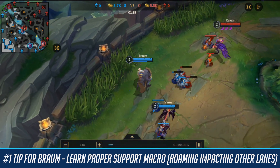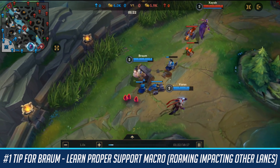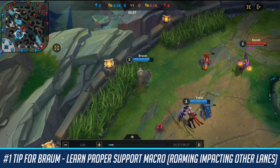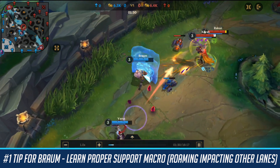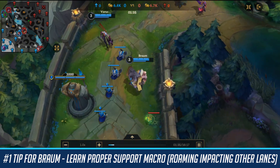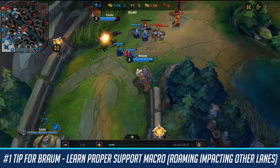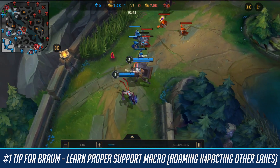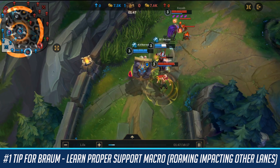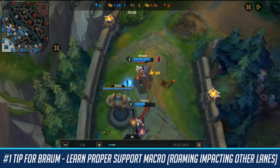I highly recommend getting an ADC duo that knows how to solo lane and freeze waves. It's also important to understand wave management — don't roam if you're slow pushing. However, if you know where the enemy jungler is and your lane is in a freeze or already crashed onto the tower, you can look to roam to other lanes. I can't stress how many games I've won just by roaming mid and having my mid laner pick up a kill and snowball to carry.